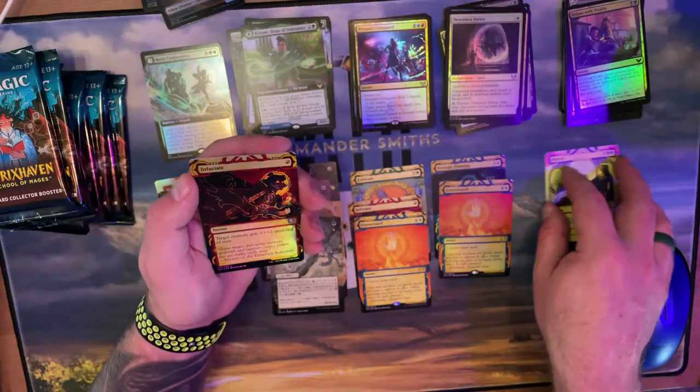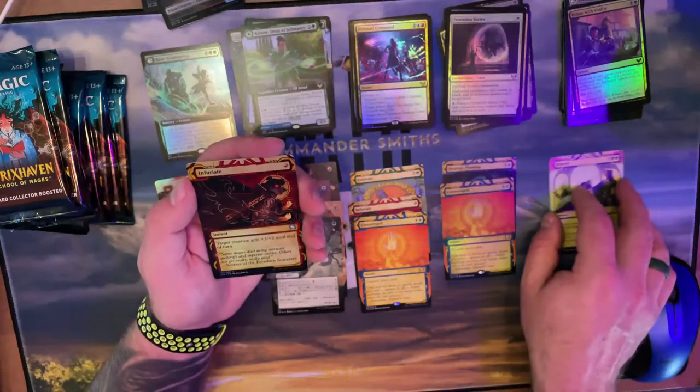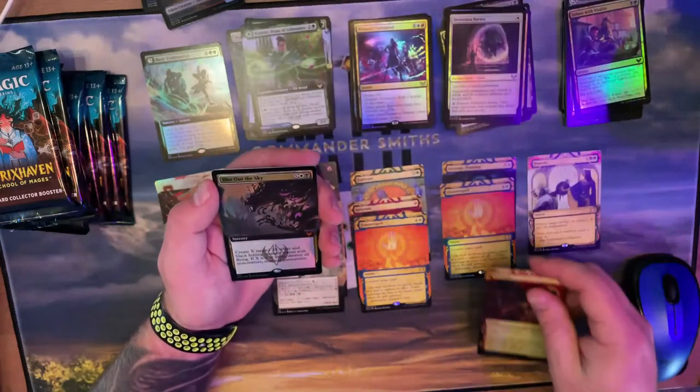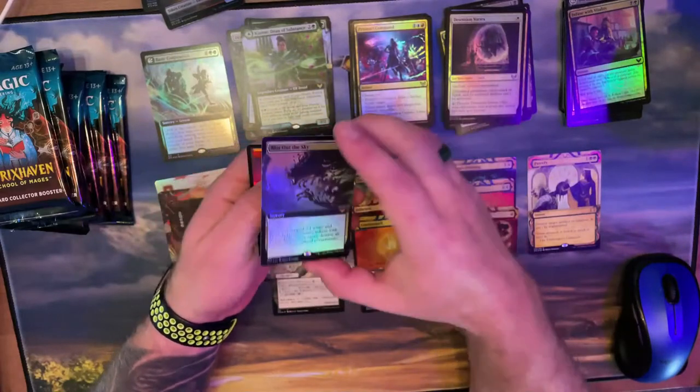Non-foil green — would normally be a fog but it's not a fog. Not Abundant Harvest — one green, one green — it's Adventurous Impulse! They win! Then a foil etched Counterspell, a full art foil. Blot Out the Sky in a full art foil — one of our top 10! Very glad I got that.